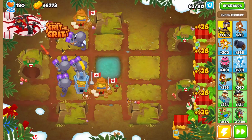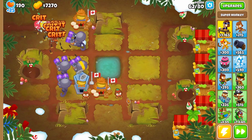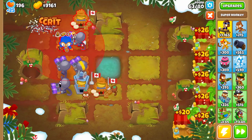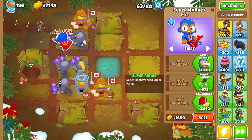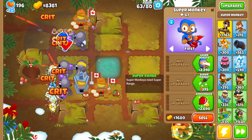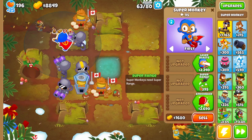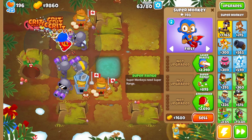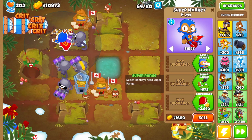Technically you could lower the round by doing it in a Bloonarius run, but I've chosen not to do that — we're just going to do standard game modes. ABR would give the lowest round, or maybe Poplust, but I don't think there are more RBEs per round in Poplust than there are in ABR past round 90. But I could be wrong.